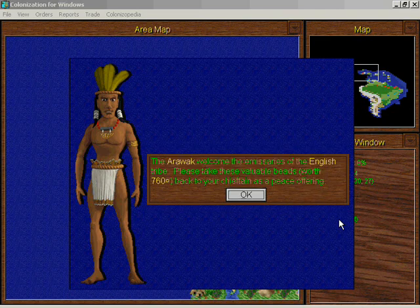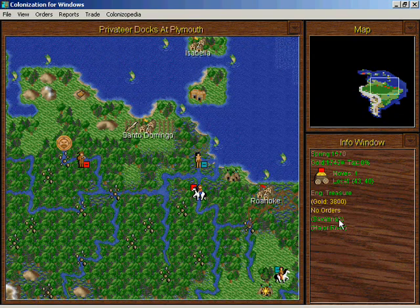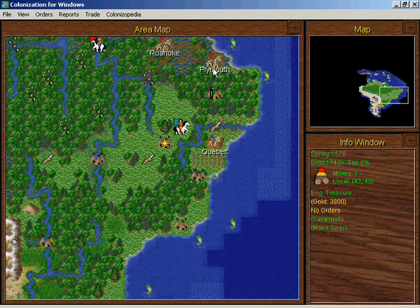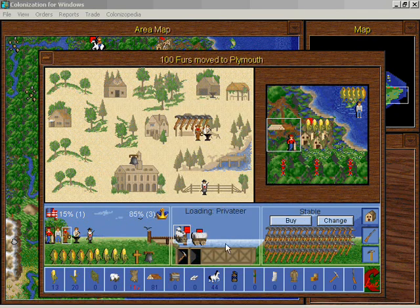Oh wow, that's a huge gift — the Arawak can give us quite a lot of money. The tools and the furs — furs will spoil, so unload them anyway. I don't want to store tools in the warehouse because the king might get wind of it, and then we'd be throwing a hundred tons of tools into the bay for absolutely no reason. I'd rather just have the tools.